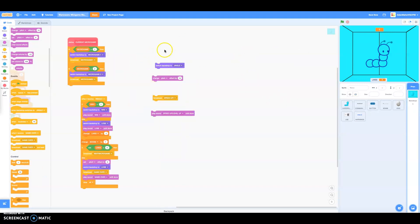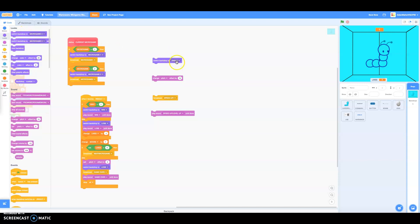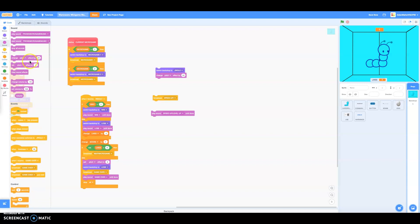First, we've got to set the speedup warning. Go to Looks, get Switch Backdrop, then change it to 'jingle'. Then go to Sound, collect the pitch block, and change the effect by 10.